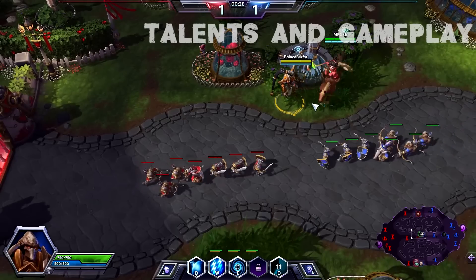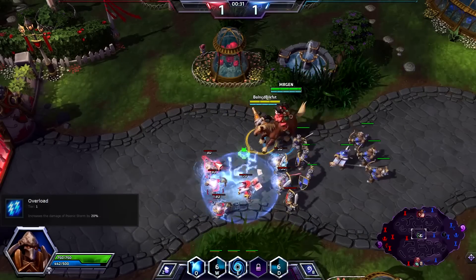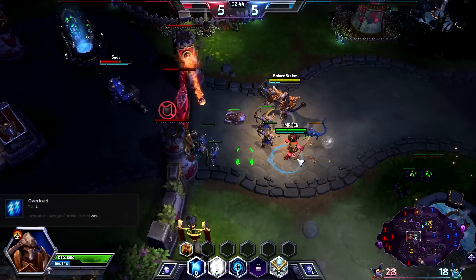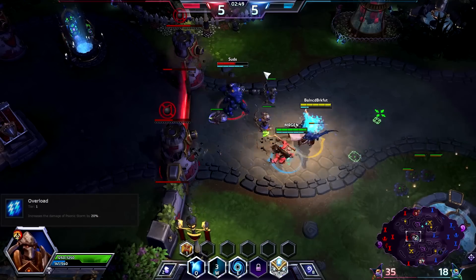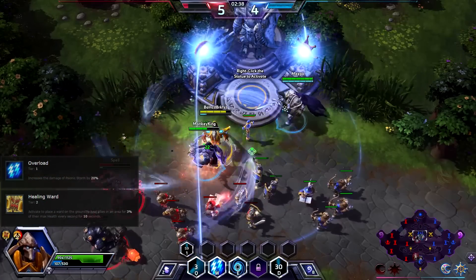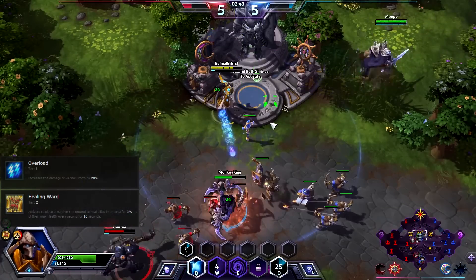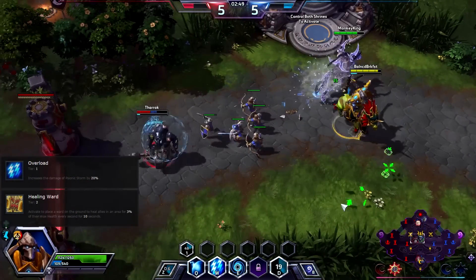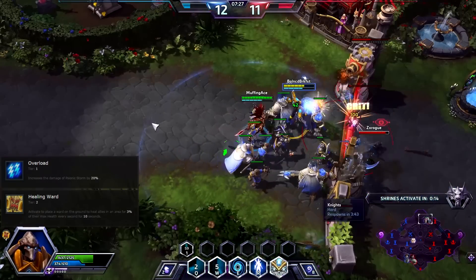Now onto talents and gameplay. Early game talents: at level 1, get Overload. The damage increase for your Psionic Storm is a strong boost to your best and only damage ability. This boost also allows you to start one-hitting archer minions once you reach level 10 and one-hit all minions in the later parts of the game. At level 4, go for Healing Ward. This is a strong area-of-effect heal that scales well throughout the entire game. It's great for healing up yourself or multiple allies outside of fights, and during fights it can add durability and staying power to your entire team.